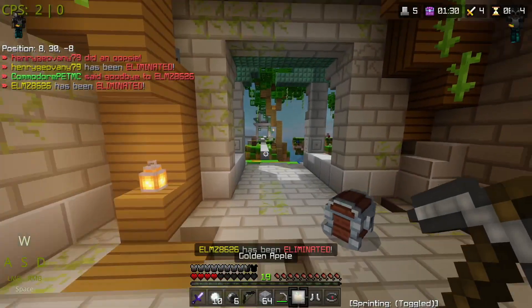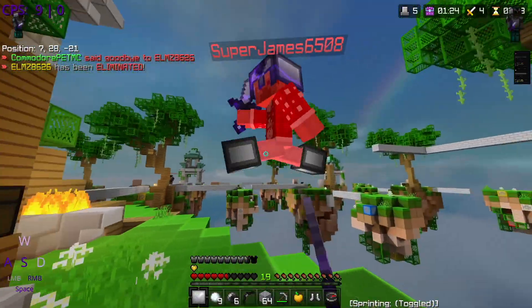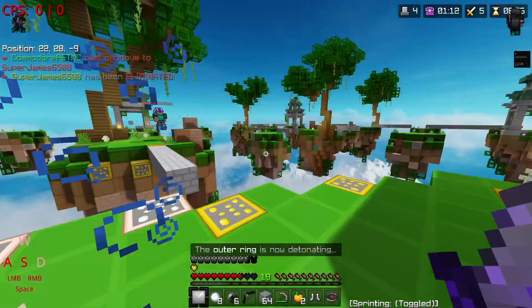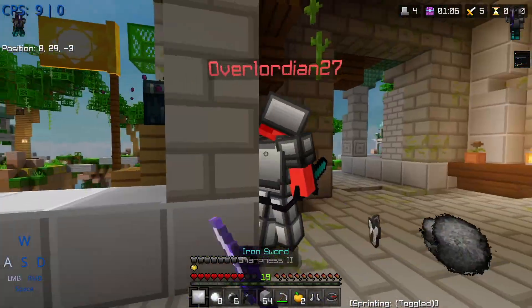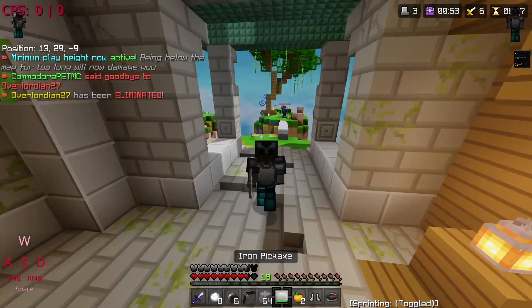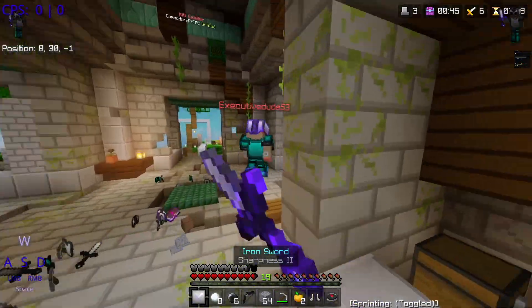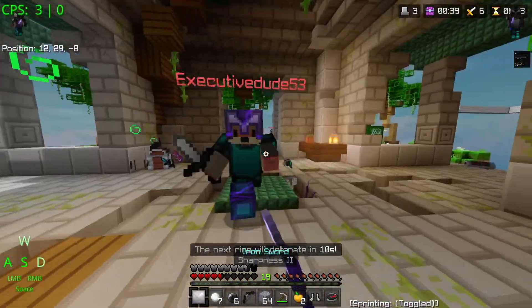I got two golden apples — let's eat one to be safe. This person coming in probably didn't need a snowball since he has no armor. Another person over here has decent stuff — going to try to knock him off the map. He survived by pearling. This other guy is rushing me — he's popping speed, interesting.